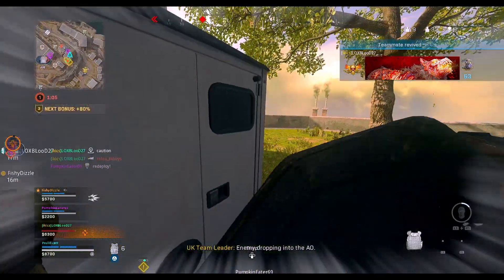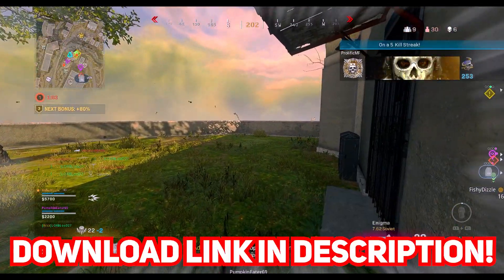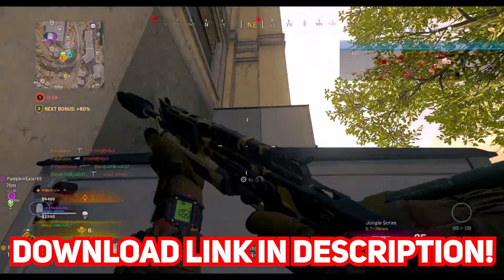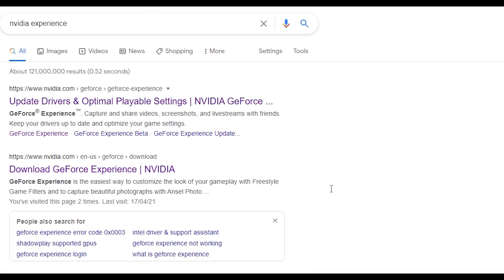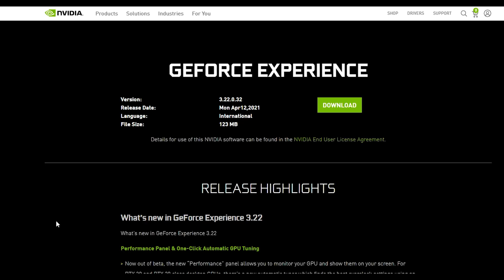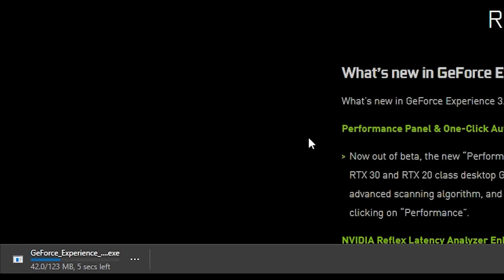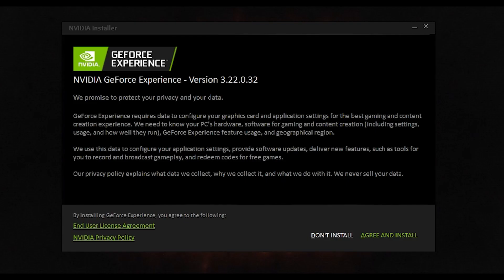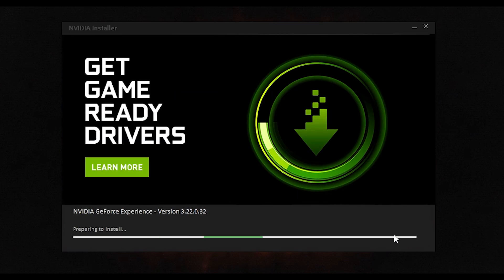What you need to do first, if you haven't already, is to install the GeForce Experience software which you'll find a link to in the description below, or just Google search Nvidia Experience and you'll see a link to the Nvidia website to download it along the top. From here you need to click on download and then run the installer once it's finished downloading. This will basically start to auto install the program. All you'll need to do partway through this process is to click on agree to show that you agree with Nvidia's privacy policy and license agreement.